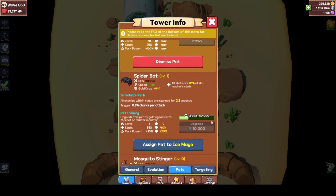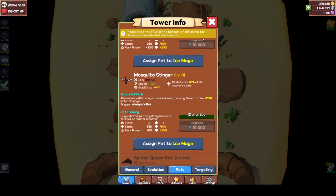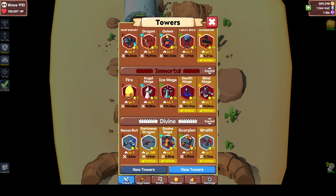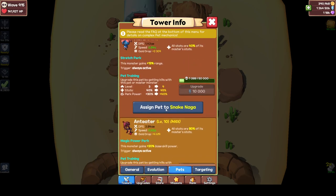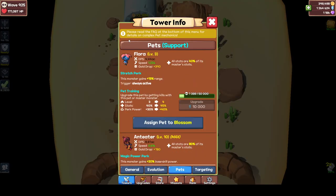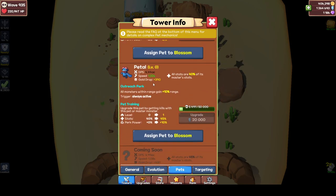Pets do not level with experience. A pet is upgraded by getting kills with that pet or the master. So whenever a pet kills something or the master kills something, your pet kills bar gets increased. Every single type of tower has different kinds of pets, but for example if I go to Blossom — a support tower — I would still have the same pets, and they're also the same level, which is really nice.